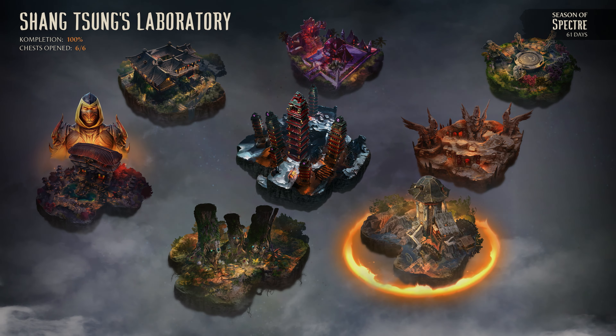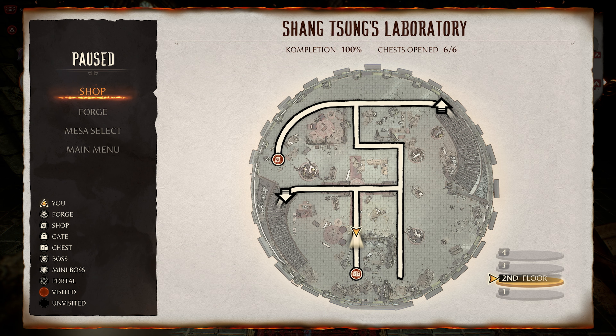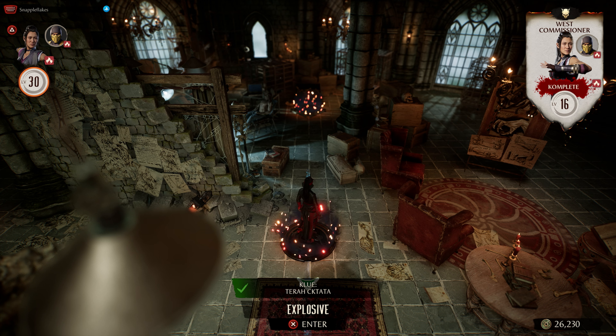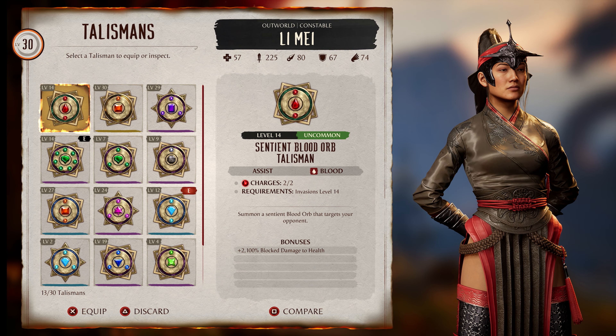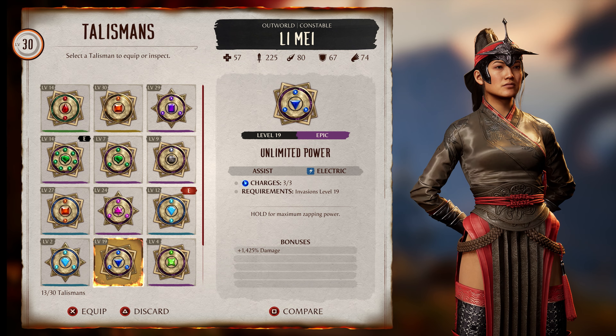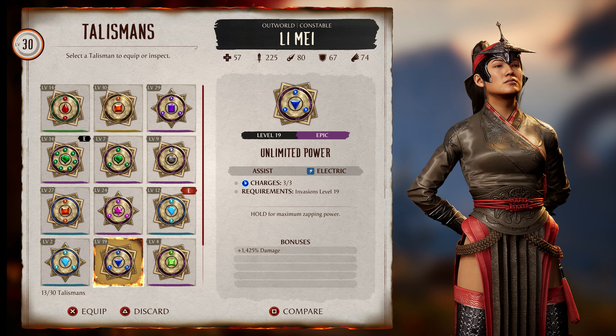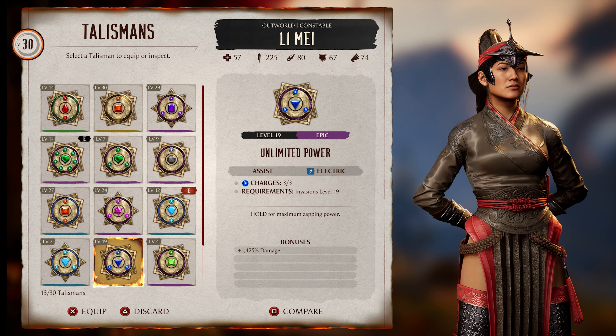Shang Tsung's Laboratory - this spells out 'Heart Attack' and it's on the second floor, pretty close to the entrance. This is going to be Kano's cameo fatality. It's going to give you the Unlimited Power Talisman when you open up the chest. It does a lot of damage but in my opinion it's not the best talisman this season. There aren't really going to be any best talismans, but I do have a combo I'll suggest for you guys which I think is going to help.